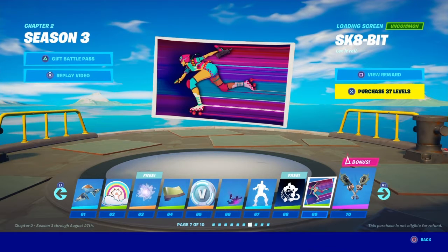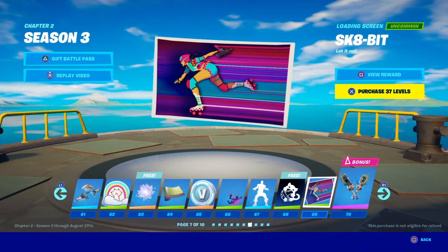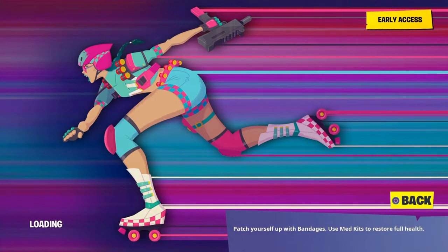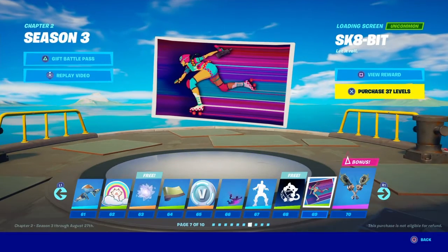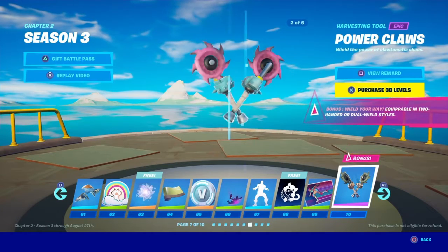Got a skate spray — Let It Roll — with an uzi in hand. Wait a minute — is that a hint at another skin? We don't have that skin yet, or is that supposed to be somebody else? I think the Skate Bit / Let It Roll spray is a hint at a skin coming up, if I'm not mistaken.